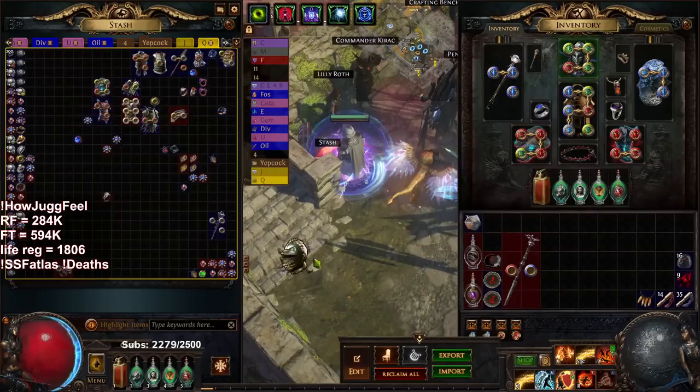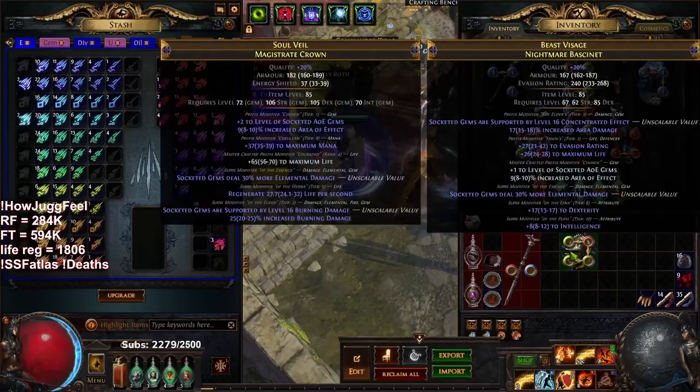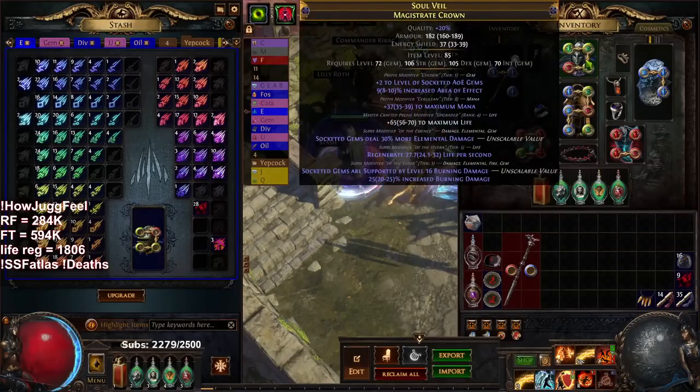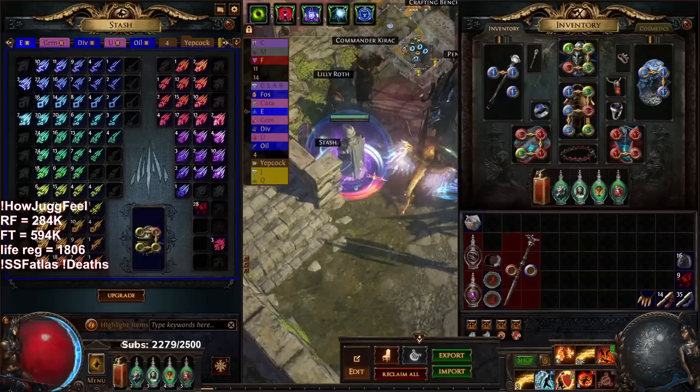You all know how this helmet works — you take an essence of horror and click it on the helmet. In my guide we talk about wanting conc or burn. Well, this one hit conc. I crafted something and then slammed it for the potential life roll which I got, but it's really bad. So instead of this helmet, I want to show you guys my new helmet that I'm currently running — it's plus two AoE socketed gems with a life roll, a little bit of regeneration, and 30% more elemental and burn damage.